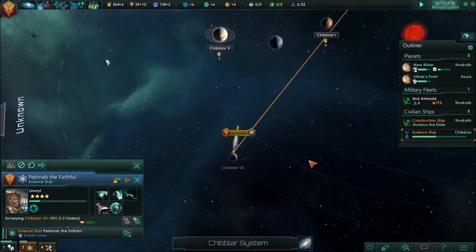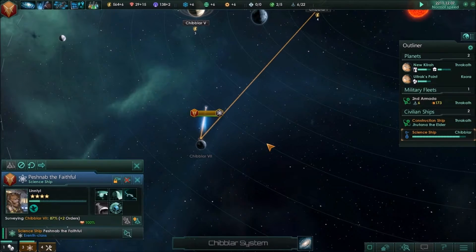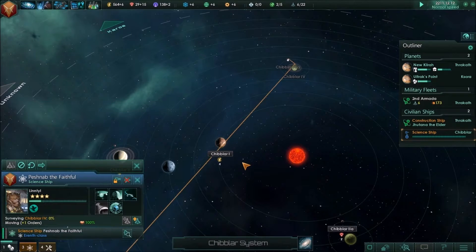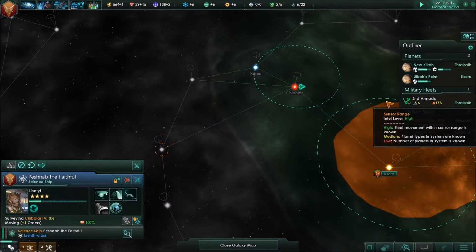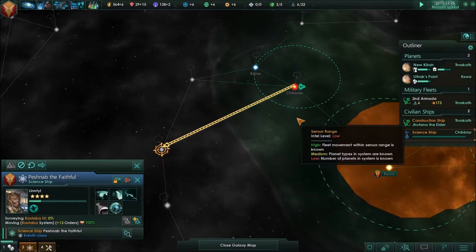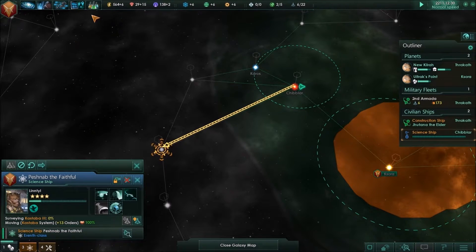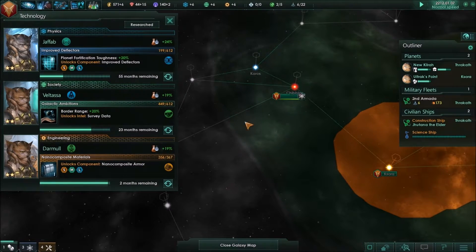How's our science ship doing? Ton of energy in this system but still nothing colonizable — only two left and then he's got to move on. What I'd like to do is send this science ship to survey that next system when done. Hopefully there's no big bads waiting for us. 56 months until we get improved deflectors, but two months on nanocomposite armor — that'll be good.